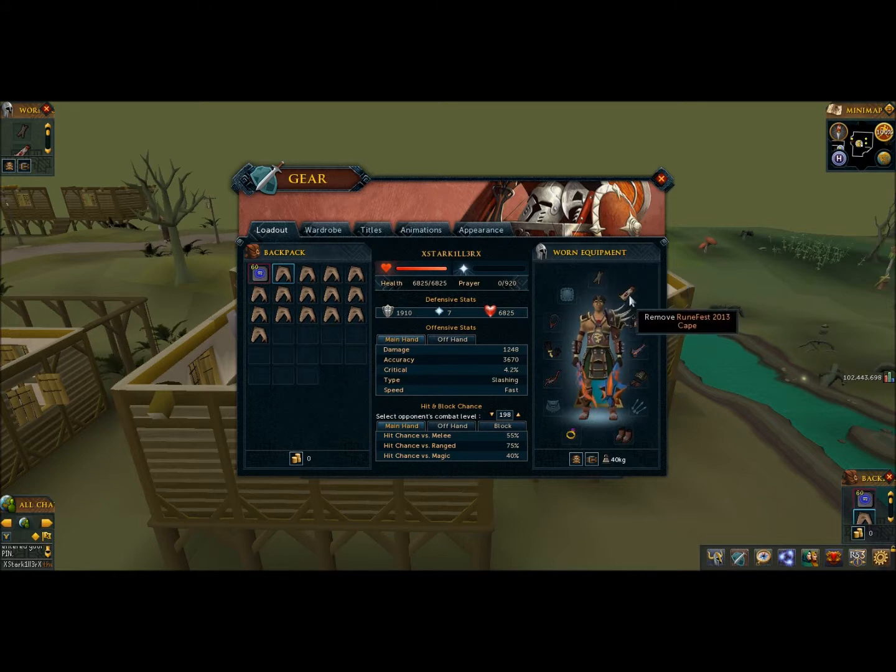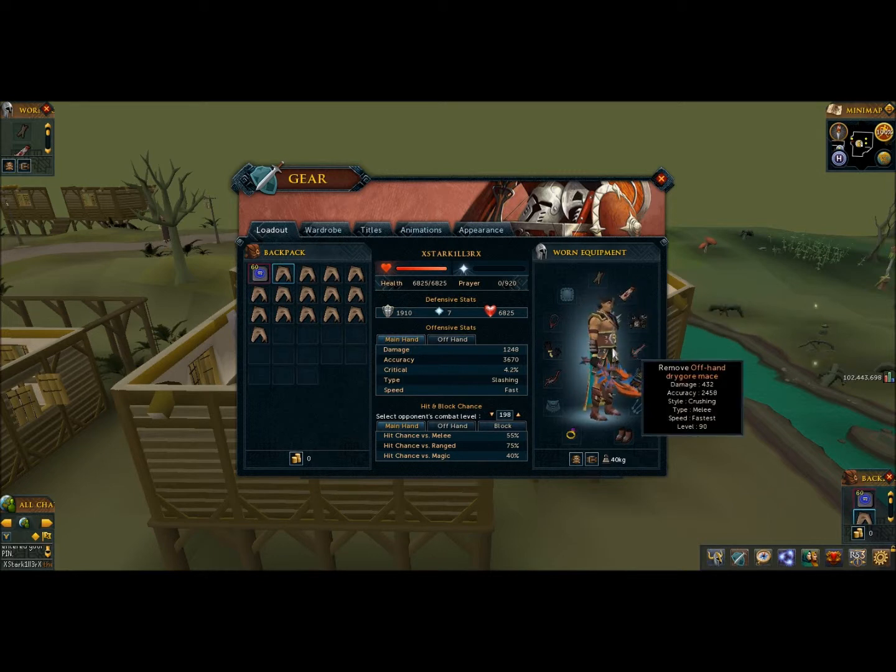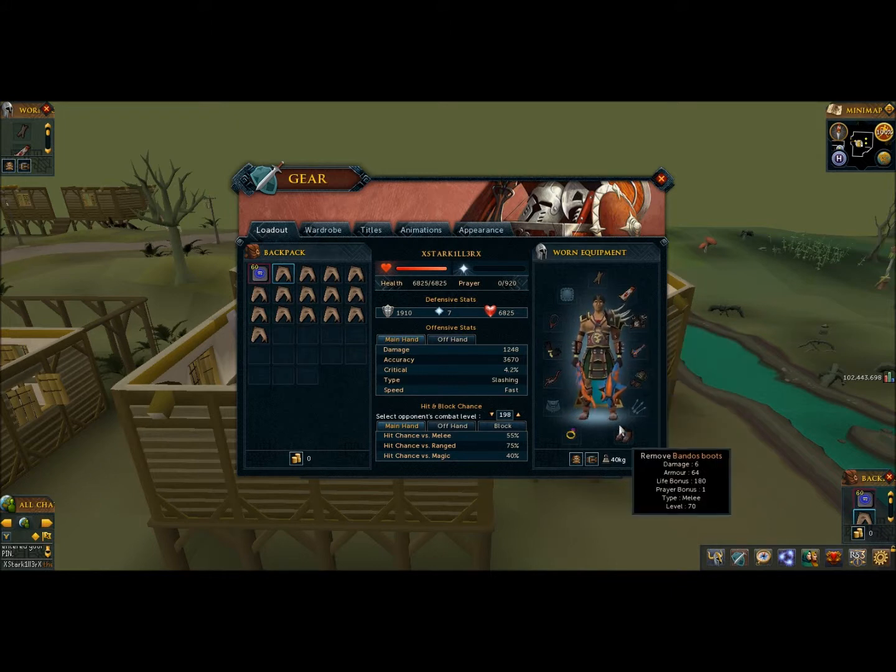For the cape, use a Skill Cape, 99 Cape, Max Cape, or Fire Cape. For armor, use the best you can — I have full Bandos here. For gloves, use the Recipe for Disaster gloves or the best you have. For the amulet, I would highly recommend a Fury or Glory.